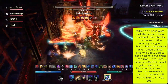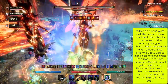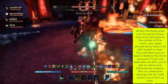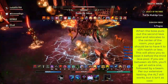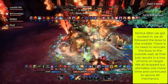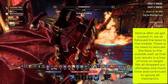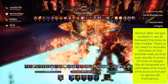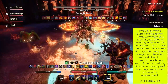When the boss puts out the second lava pool and relocates to the center of the room, your goal should be to have it to 45% health or less. This will allow you to beat him before the third lava pool. If you are between 45 and 55%, you'll probably get an extra one followed by a beam — per our extensive testing, this strategy still works, but it isn't as cool. Notice after we got sucked in, we all followed the boss to the middle. There was no need to relocate the boss to the outside wall. We dropped our ultimates one more time, ignored all the mechanics except me grabbing aggro on the atro, and the boss died. Proof that the ALT is way cooler than the meta.